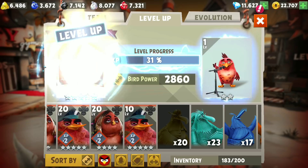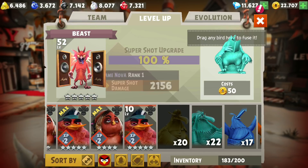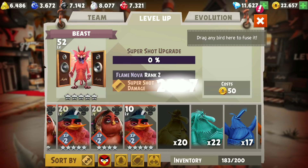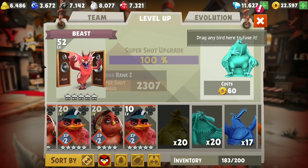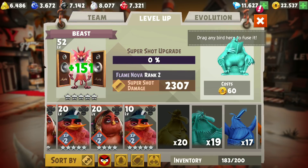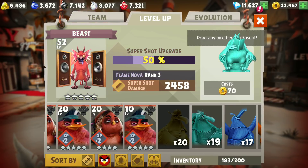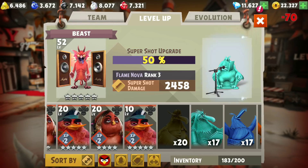So we're gonna need Beast for sure in the event. While we're at it, I think it's best to increase his super shot as well, to around rank 4 to rank 5. That would be the usable standard. Rank 2. Rank 3. Rank 4. Alright, we'll get him to rank 5 later. Gotta work on getting him to level 60 first.